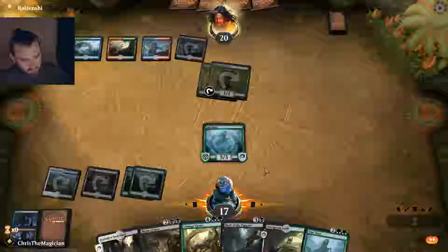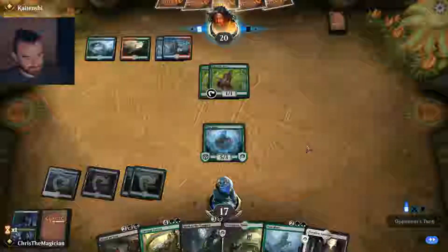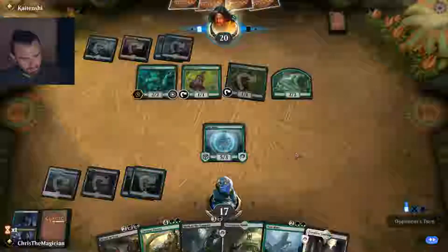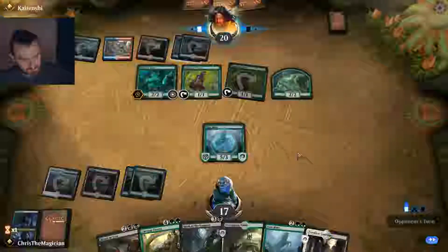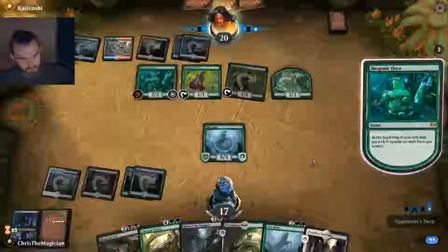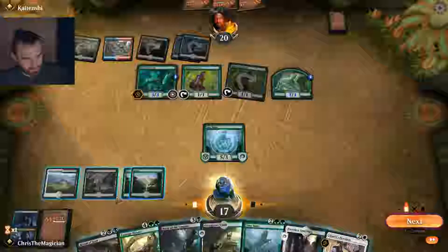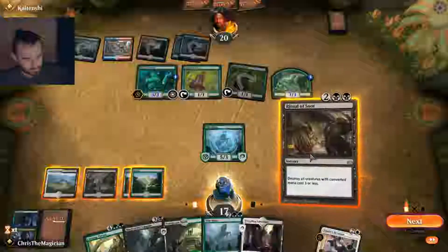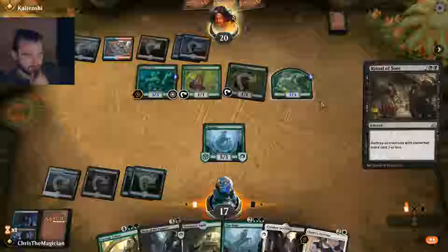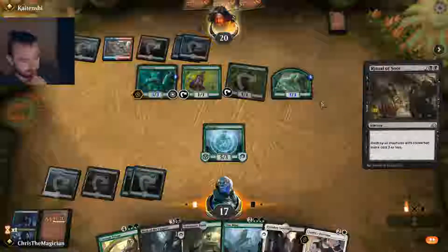He didn't do anything — maybe he has a way to deal with it. Biogenic Ooze — okay, that's problematic for us to say the least. Can clear up a lot of the Oozes and the Llanowar out there. I guess we do. Let's do that. Ritual of Soot — that way he loses the Oozes.